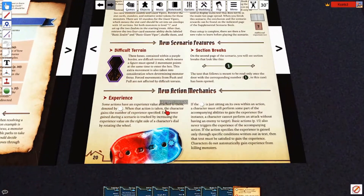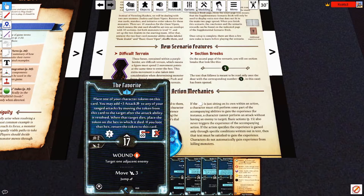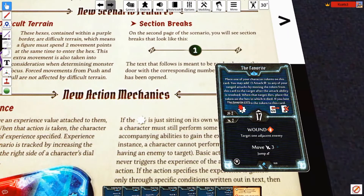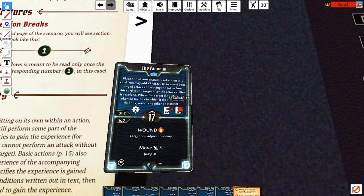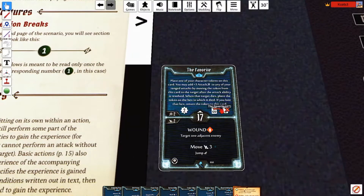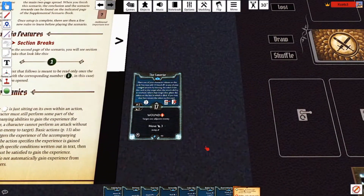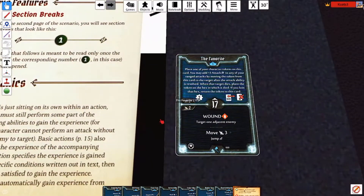There will be a jumping icon later in the series. We also have a new action mechanic called experience. These experiences come from these cards right here — as you can see, it says two EXP. Do remember this is considered a lost card. Whenever you play this card, remember to put two EXP on your experience tracker points because those will represent your experience points.